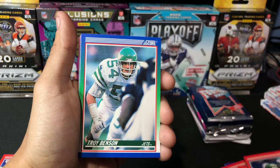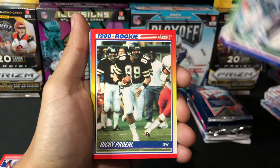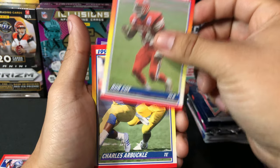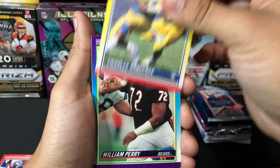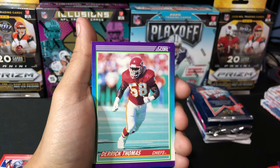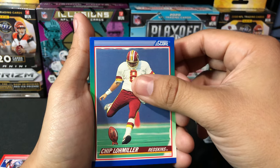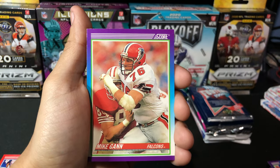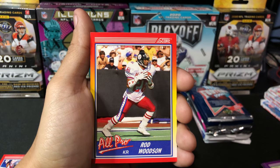Keith Jackson. I wonder if we can pull an OJ — that's around this time, right? OJ cards? Troy Benson, Ricky Prohell, Ron Cox — 1990 rookie card. Don't know who the hot rookies were in the 90s, but let's see. Charles Arbuckle, William Perry, Gerald Williams, Derek Thomas, Don Warden. A kicker card — Chip Lough Miller. Lewis Tillman, Freeman McNeil, Mike Gann, Mark Lee. All-Pro Rod Woodson kick returner card — looks like he's got a pro bowling uniform on there. Pretty cool looking card.